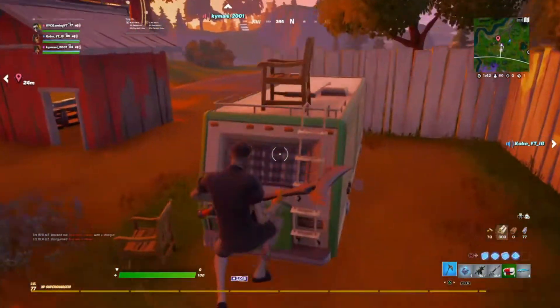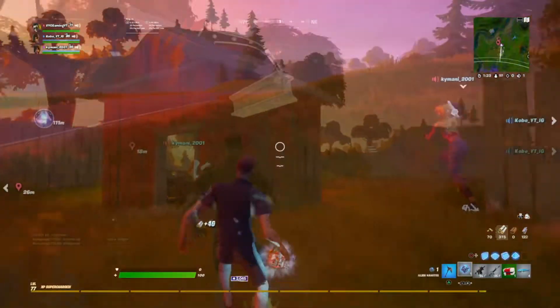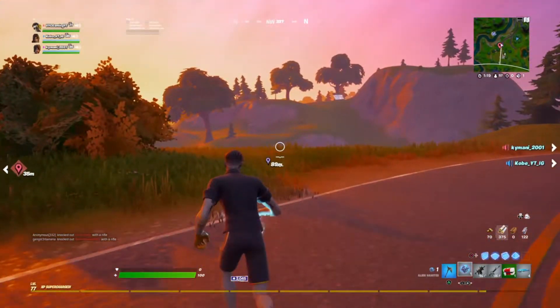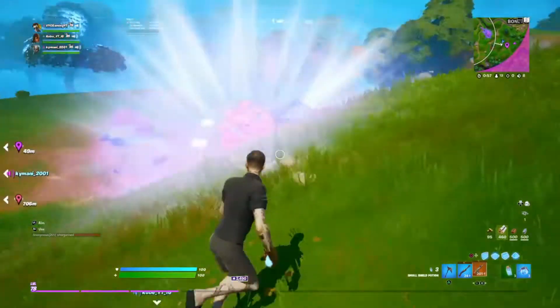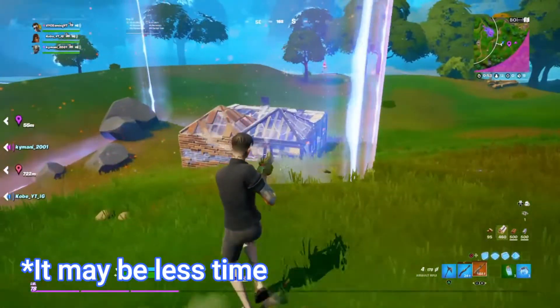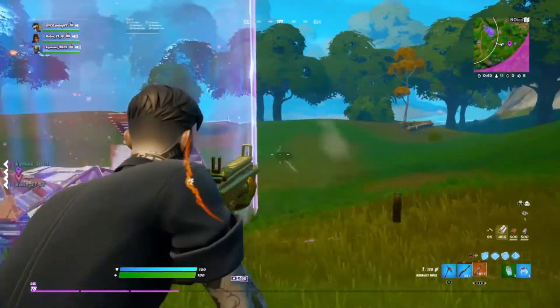This brings me to the new item that also came out today as this video is recorded: the Alien Nanites. The Alien Nanites give the same effect as the zero gravity biome in Holly Hedges. When thrown in a certain area, it creates that effect and lasts around 40 to 45 seconds based on my experience.